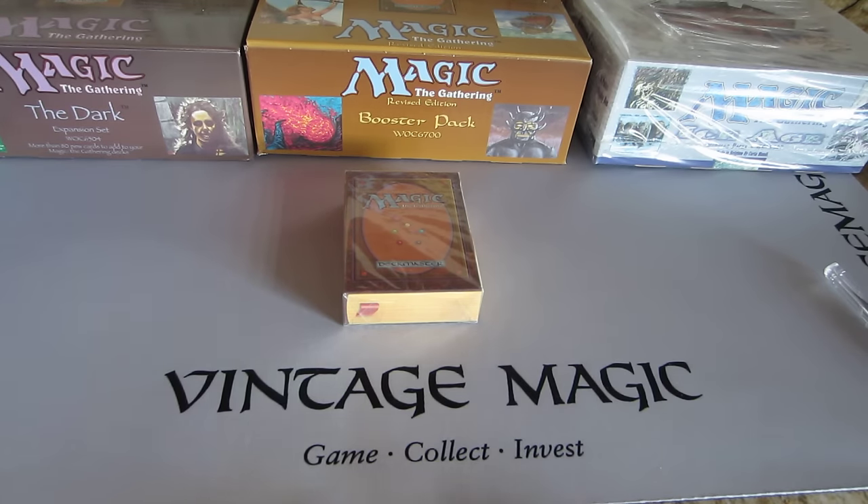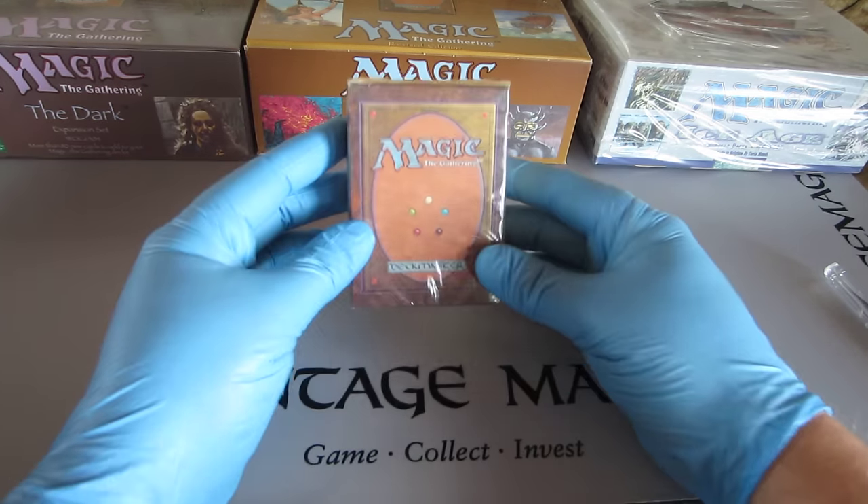Whichever common you want that comes out of here, if you get selected in the randomizer, you will get it. I'm here with my friend who actually started off. You may say hi. Hello. He is right here to watch us open this Alpha Starter.